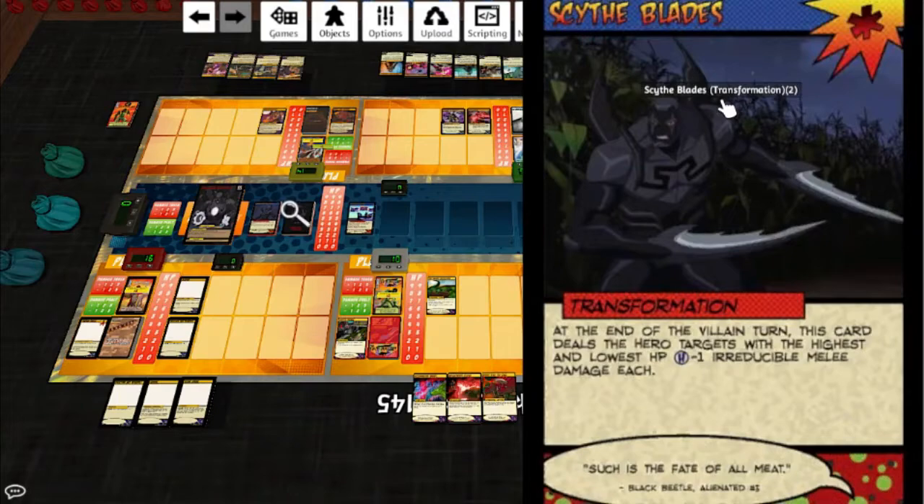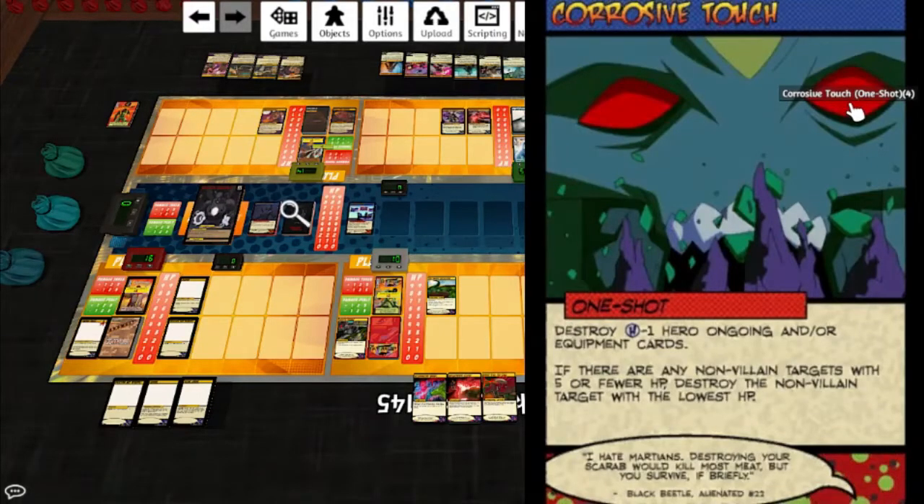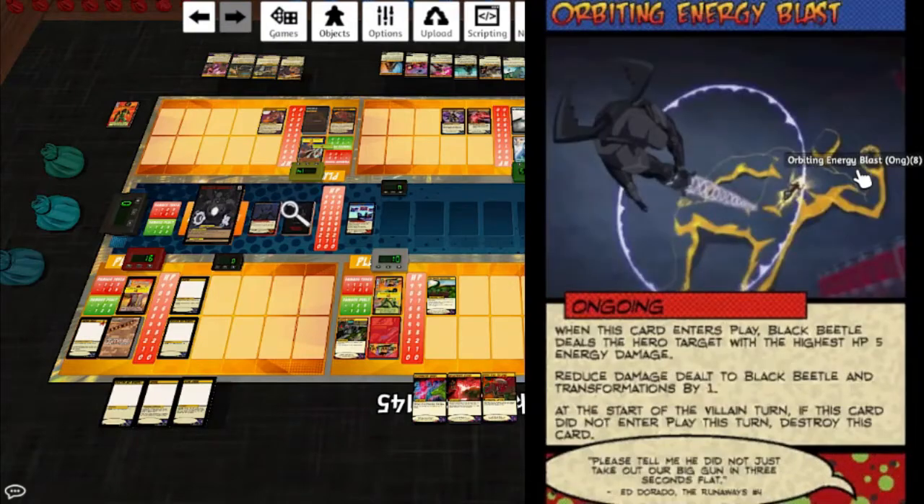All of his transformation cards are really rough - you want to get rid of them. Claw Block ongoing - and how big he is, he's just enormous, like three times the size of the young Blue Beetle. The first time a transformation or Black Beetle would be dealt damage by a hero target each turn: discard the top card of the villain deck; if it's a one-shot, prevent that damage and Black Beetle deals that target H+1 melee damage; if a hero target is dealt damage this way, destroy this card. Corrosive Touch: destroy H-1 hero ongoing or equipment cards. If there are any non-villain targets with five or fewer HP, destroy the non-villain target with the lowest HP. Orbiting Energy Blast ongoing: when played, Black Beetle deals the hero target with the highest HP five energy damage; reduced damage dealt to Black Beetle and transformations by one; instead of the villain turn, if this card did not enter play this turn, destroy this card.